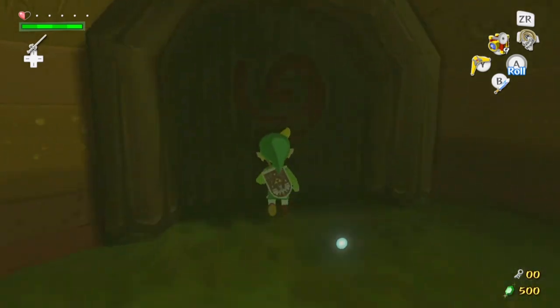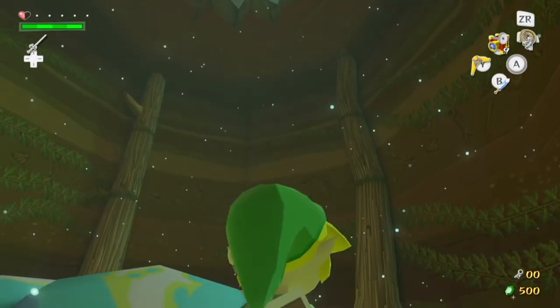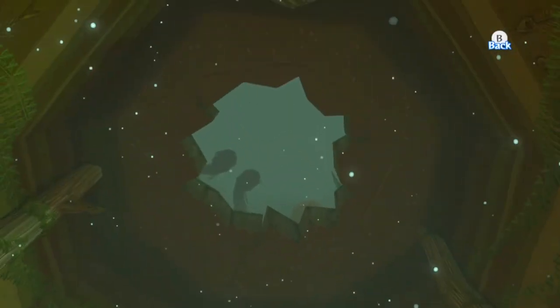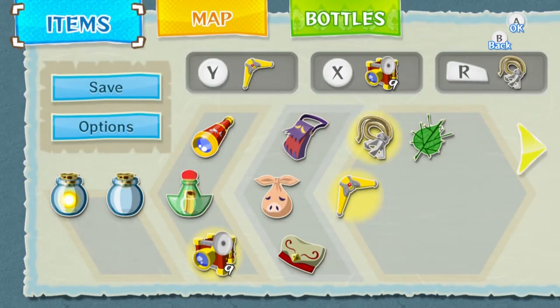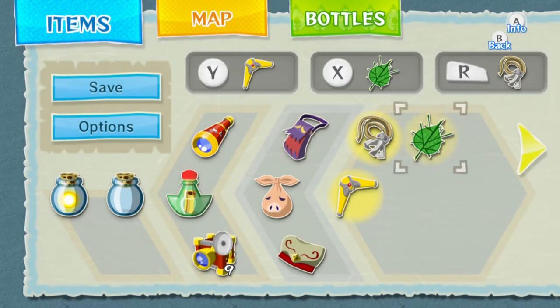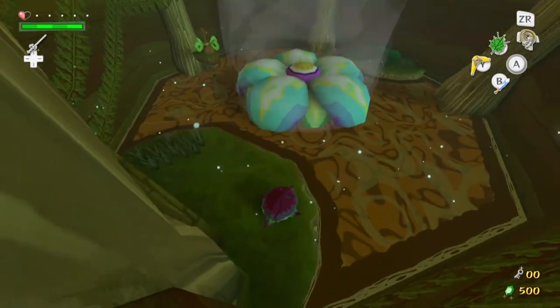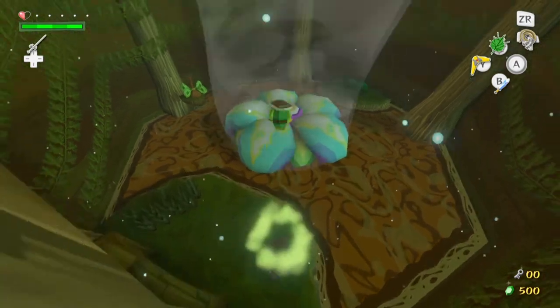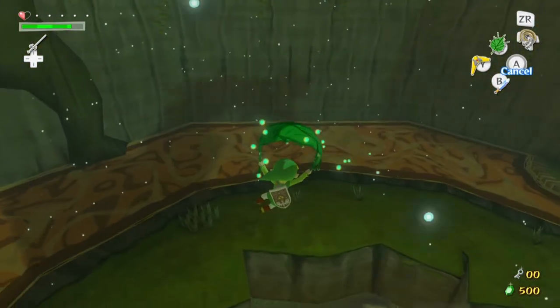So yeah, we need to get back to where we were. We need to go get up there. How, you ask? Well, it's pretty simple. Let me equip my Deku Leaf. So that activates some kind of cyclone — not sure how that works from this plant, but whatever. And it takes us up here.